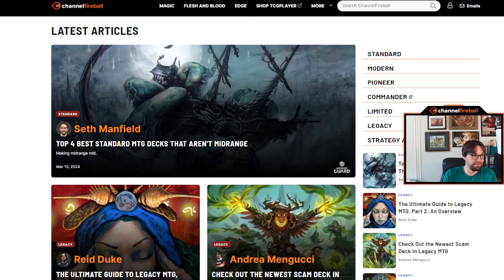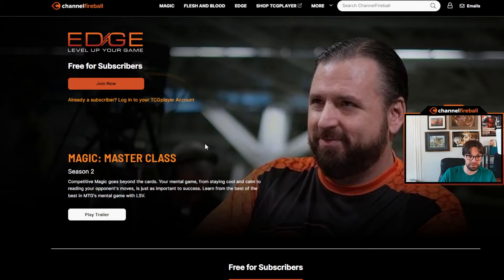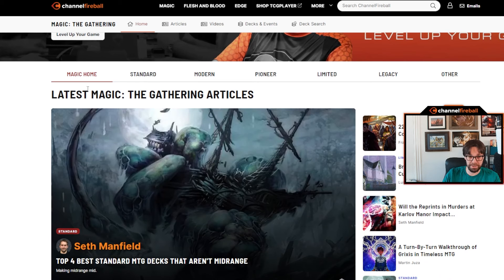Let me show you the layout of the website for those who might not have made a habit of checking it out. Compared to other Magic content websites — I write for both Channel Fireball and TCG Player Infinite — what I personally like and what we've gotten good feedback about is that the Channel Fireball website is sortable. You can see all these tabs up top for various games, links to the TCG Player marketplace, Edge which is still a subscription product with educational video series, and the library archive where you can sort articles and videos.